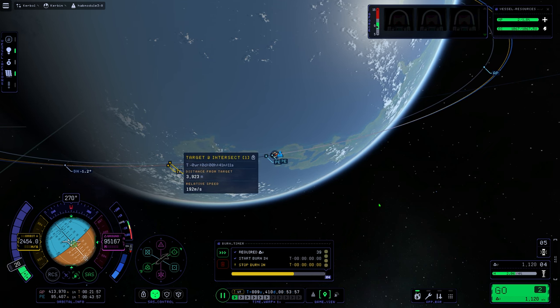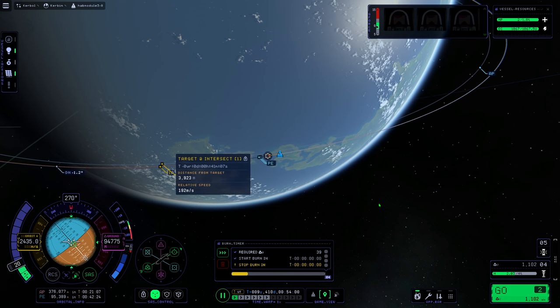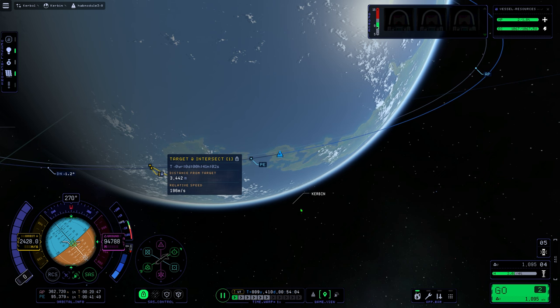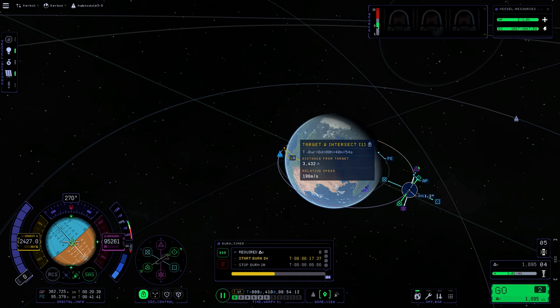This will direct your spacecraft to go directly at the target or away from the target. By your nav ball, you have your velocity meter. You can change it from orbit to surface normally. When you add a target, you get an additional option: Target. Switch the velocity until it says target. This velocity now shows your relative velocity to your target. When it is 0.0 meters per second, you are going the same velocity as the target. When it is negative, the target is traveling faster than you, and when it is positive, you are traveling faster than your target.